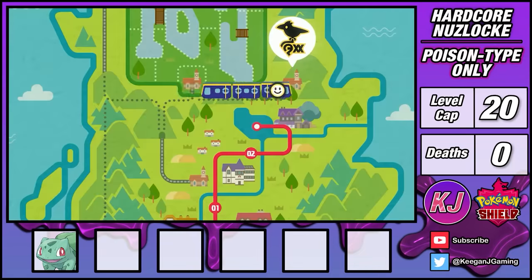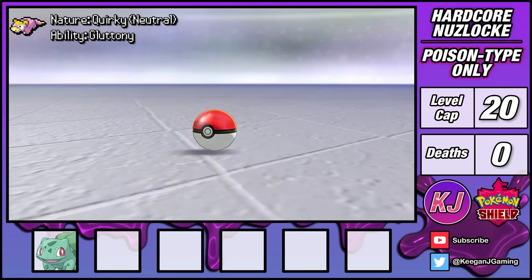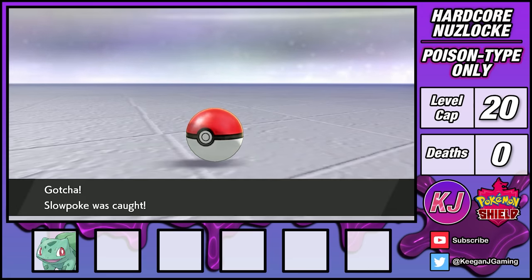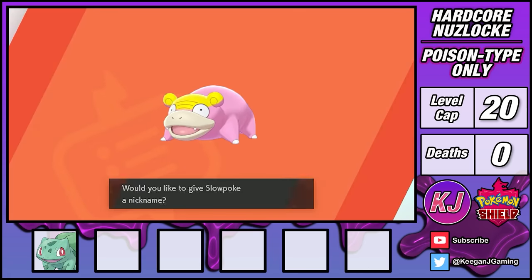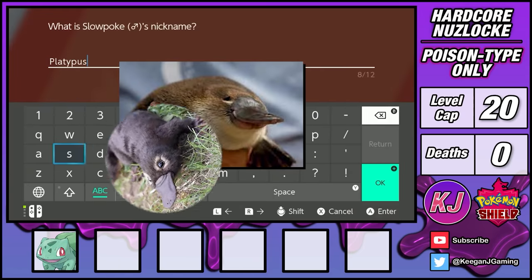It's also worth mentioning that I had to catch a Slowpoke as part of the Isle of Armor quest. Galarian Slowbro gains a poison typing, so I'll hold onto Slowpoke for now, but can't use it until it evolves. I did decide to nickname it after one of the deadliest poison animals on the planet — the platypus. Seriously, look it up.